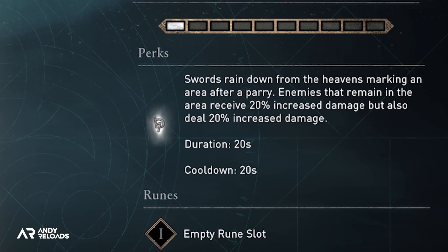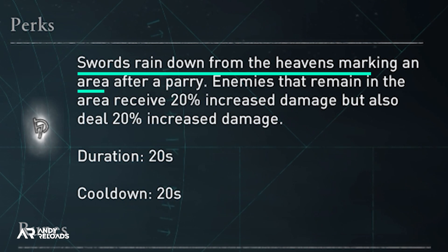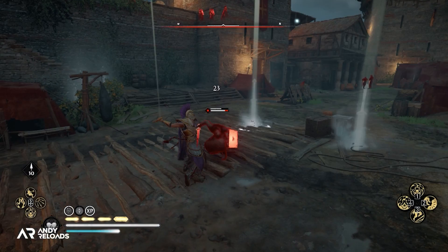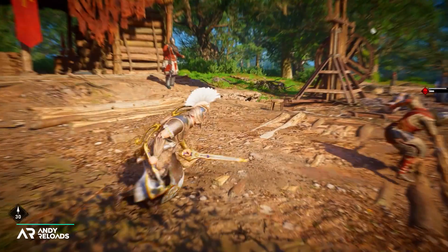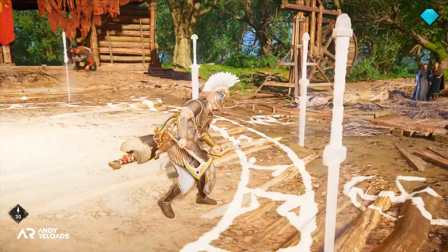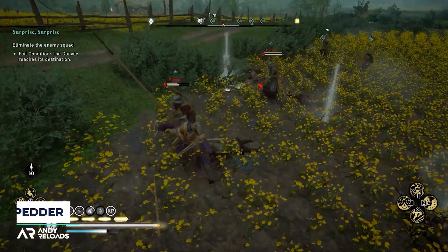The stats are where the magic happens. Swords rain down from the heavens forming a circular area after you parry an incoming attack. Enemies that remain within the sword area receive a plus 20 increase to the damage they take, but the caveat is they also deal an increased 20 damage to you — a genuine double-edged sword mechanic. Much like the Damocles legend, the animation also has a really satisfying thud when the swords hit the ground.